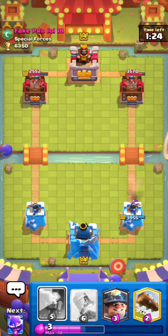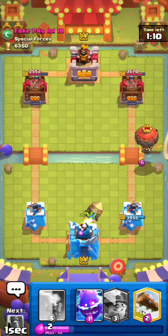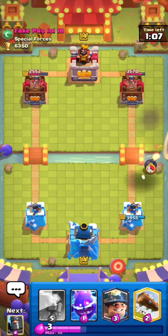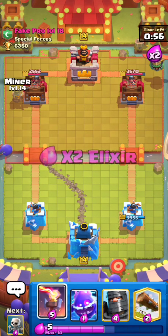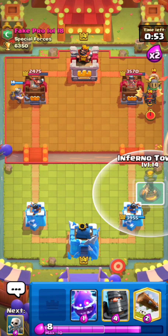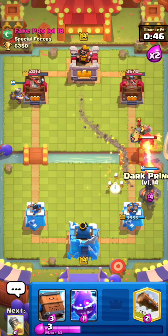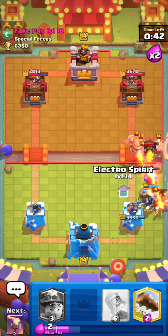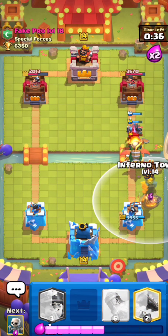Once we get some elixir I'm just gonna go miner on the left hand side, and I'm gonna hover my inferno tower just in case he decides to balloon. He does have balloon, so a key to this matchup is you don't want to waste your rocket on their support units, because if they do balloon you literally have nothing for it. You have to be really careful of where and when you use your rockets. Let me place my skeletons to distract his inferno dragon, and e-spirit to clean up his skeleton dragons. Let's go inferno tower again.